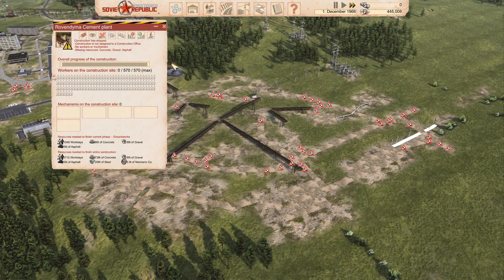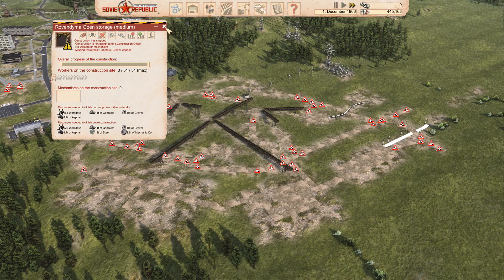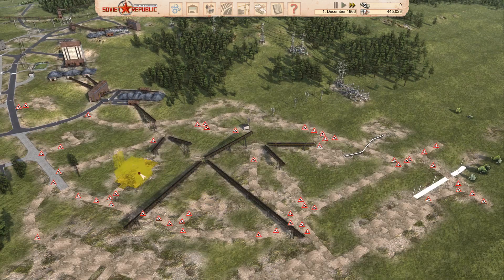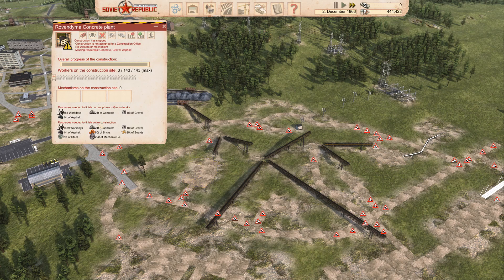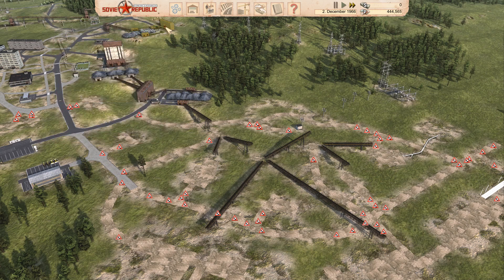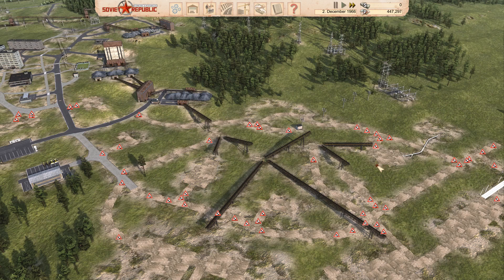I've got my cement plant here connected by a railway to my prefab factory, which is then connected to this open storage here. Up here I've got my concrete plant and over here the asphalt plant. For the point of view of construction, this is a little bit of a chicken and egg situation - you can't build the concrete plant manually without asphalt, and you can't build the asphalt plant without concrete. So effectively I'm going to have to build these with cash.